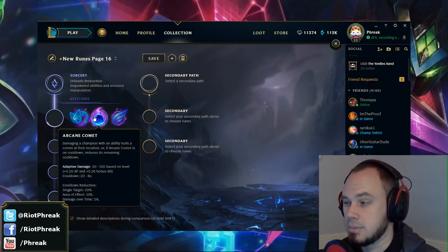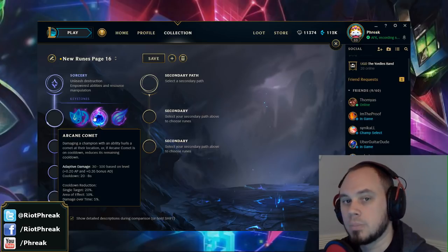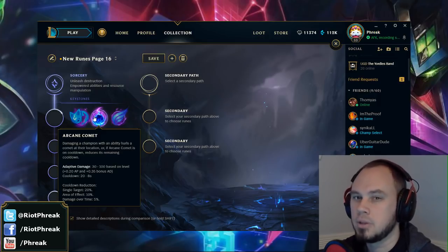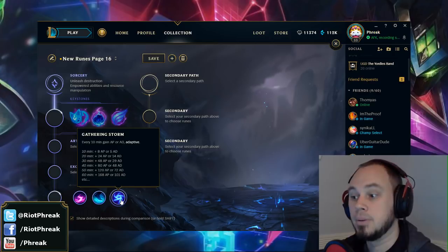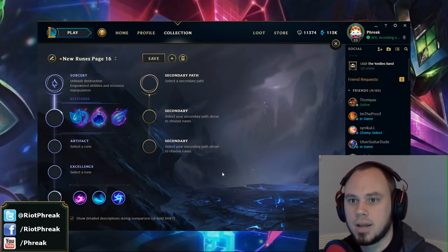Adaptive damage works similarly — Arcane Comet deals physical or magic damage based on the same criteria. If you're a champion who started Corrupting Potion, there's a flag set by the game designers. For example if you're playing Nautilus, you're probably using ability power more than attack damage, so you'll get magic damage for Arcane Comet and ability power through Gathering Storm. That's quickly defining what adaptive means.